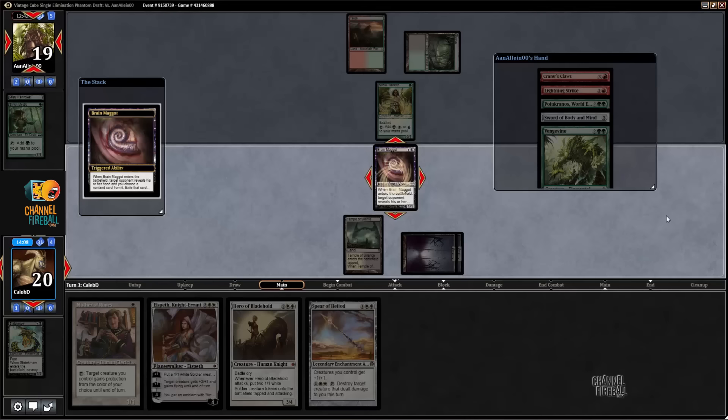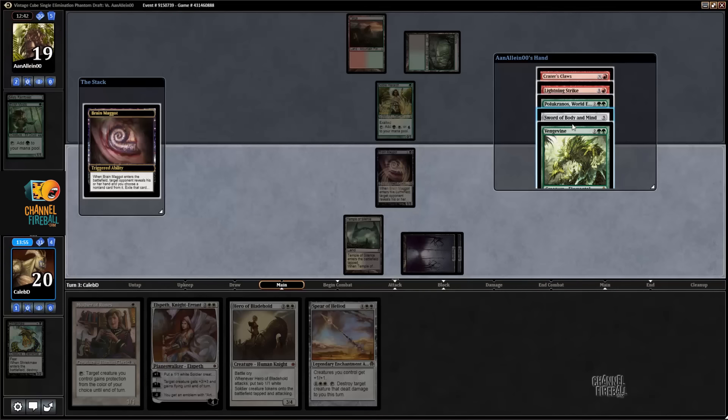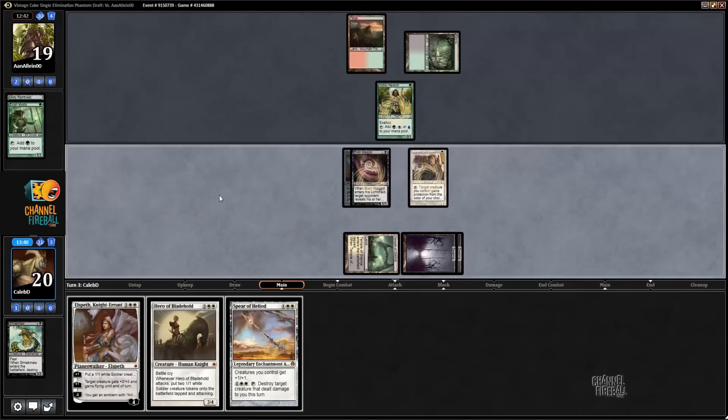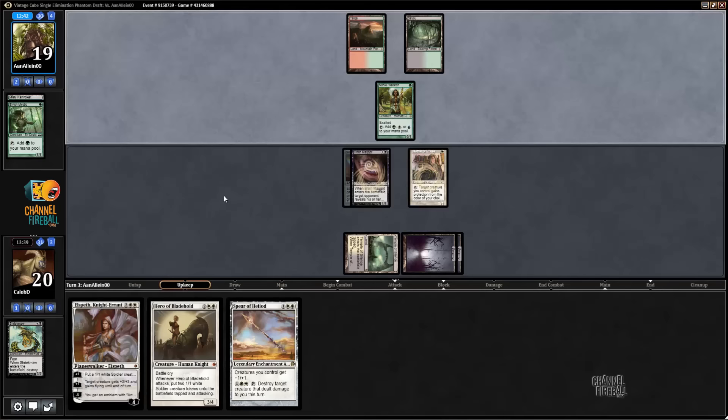I've seen it picked very high in Rotisserie — I pick it very high in Rotisserie. I think I take Lightning Strike. Maybe the Sword, just to make sure he has to deal with it. Oh no — if we take the Sword, then he can play both of these in one turn and the Mother doesn't get a chance to untap. Well, he can do that anyway. If he hits a red source, he can just kill the Brain Maggot, kill the Mother. Alright, I'm going to take the Sword. And now our game depends on whether we can draw a white source.